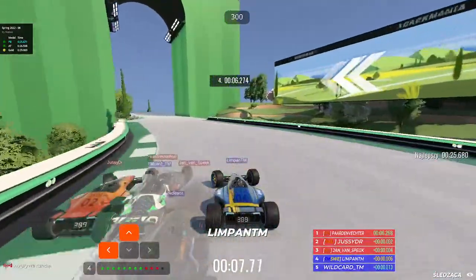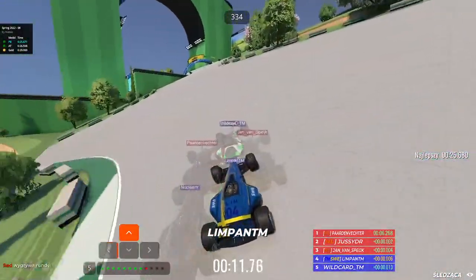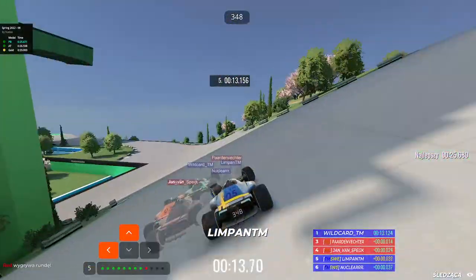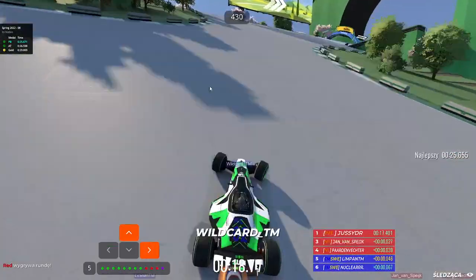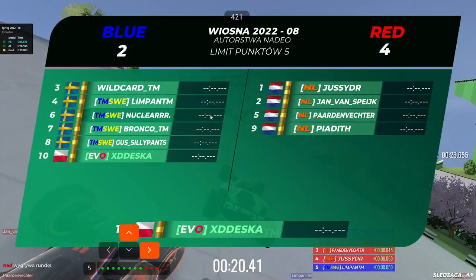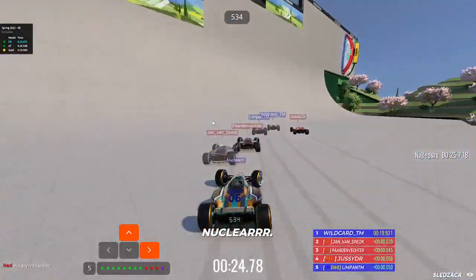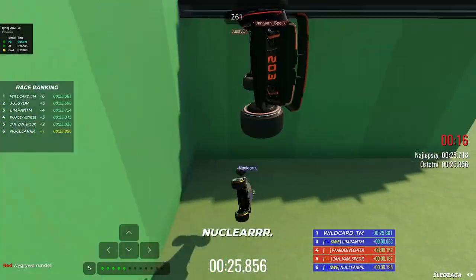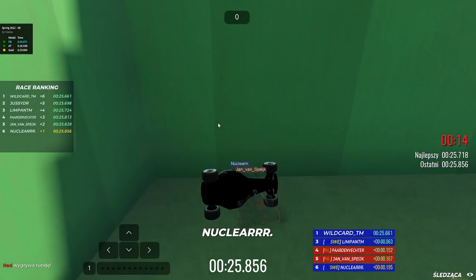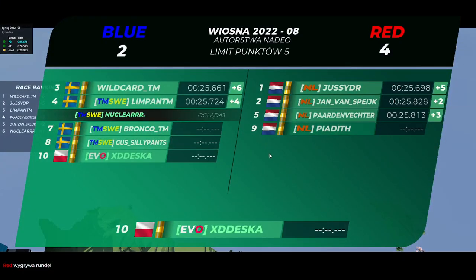No mistakes in the start - the Dutch just a tiny bit in front of the Swedish players. Whitecar risking the part again, coming first place right now. Let's see where Nuclear is - it is Lindgren actually in front, which will secure the round for Sweden, prolonging the map. Whitecar showing that he can contest with Jazzy who was consistently putting out 0.6s - Whitecar showing that he also can do a 0.6 and contest with Jazzy.